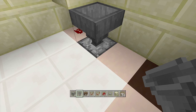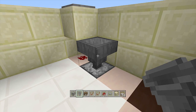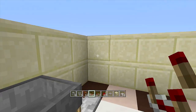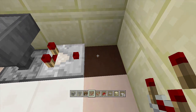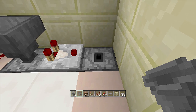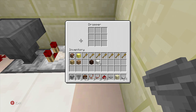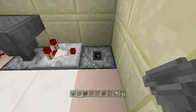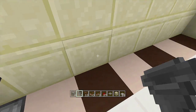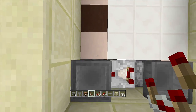Then place a hopper right above this dropper by going into sneak mode. Make sure this is a dropper and not a dispenser — if it's a dispenser it will not work. Coming out of this hopper, place a comparator going towards the right corner. Then delete down another block, put another dropper facing upwards with a hopper on top of it. Before you do that, go inside your dropper and place in two non-stackable items — wooden shovels — and one stackable item — dirt.